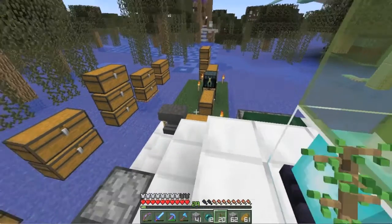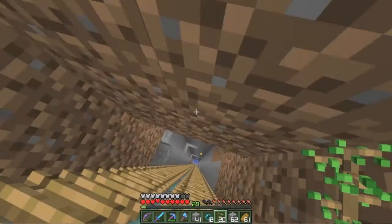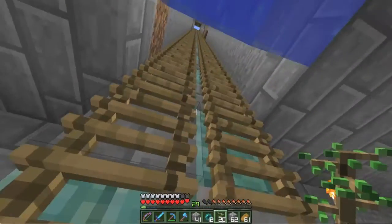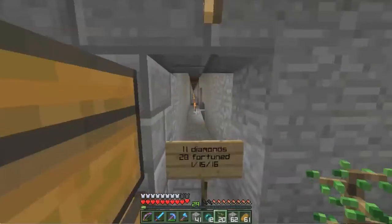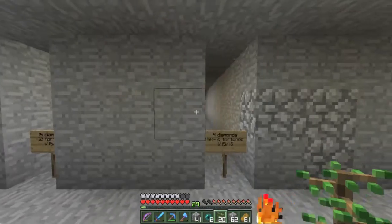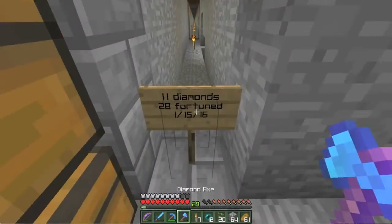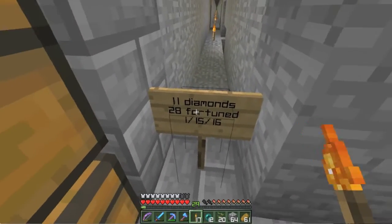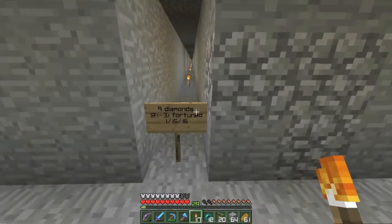We can see something right over there, but first thing I did since last time is down here. I made this ladder up — I alternate stone brick and prismarine — and it is a basic strip mine. Every four blocks I have a tunnel, and the tunnel is three blocks tall. Each time I've gone through a row, I've put the number of diamonds I got, the number I fortuned out of that, and the date I did that row, all up here.